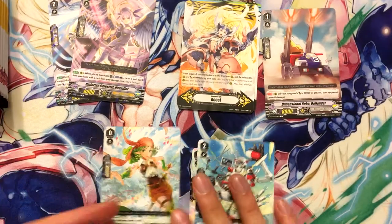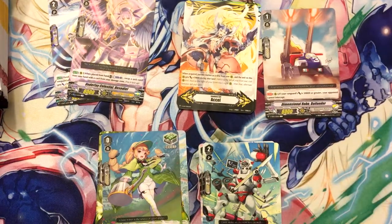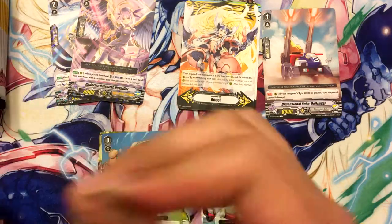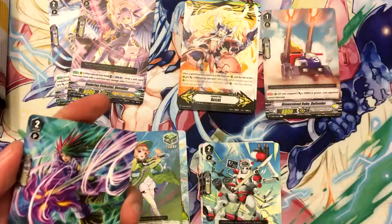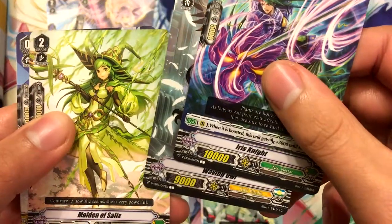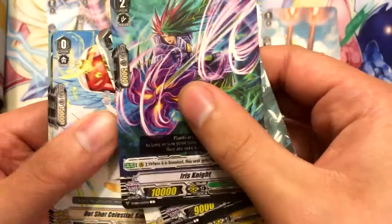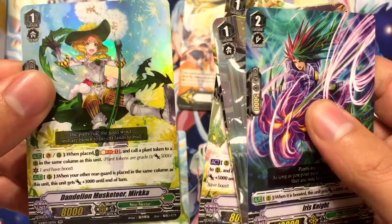Like what I did with my Sneak Peek stuff — and if you didn't notice, I'm using the Sneak Peek Playmat that I won. I thought it was fitting. Iris Knight, Waving Owl, Maiden of Salix, Critical Hit Angel, Hot Shot Angel Sazamia. Come on — Fruits Basket Elf and Dandelion Musketeer Mirka. Yeah, it's pretty cool.